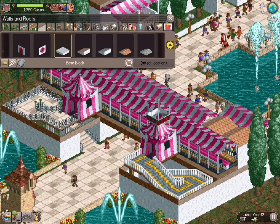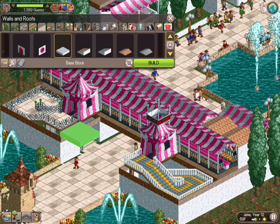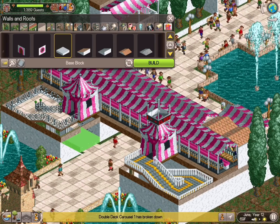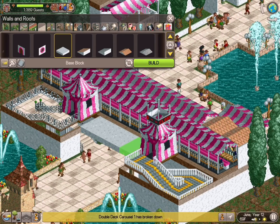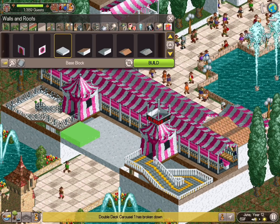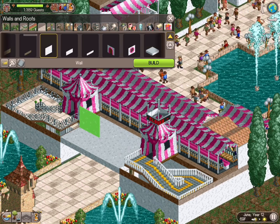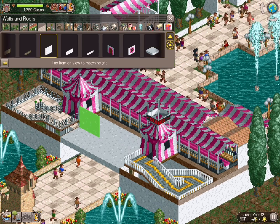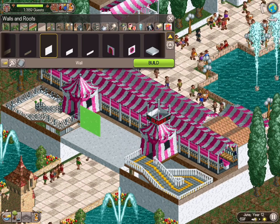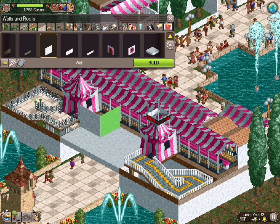Now we're going to highlight the piece we're looking for. When the target is white, it's going to automatically put the item flat — if there's a walkway underneath, it'll put it exactly four spaces above that walkway. If there's nothing there, it'll put it flush to the ground.